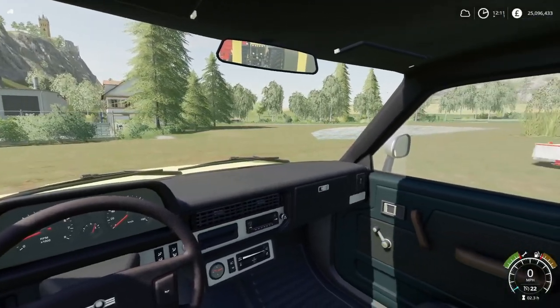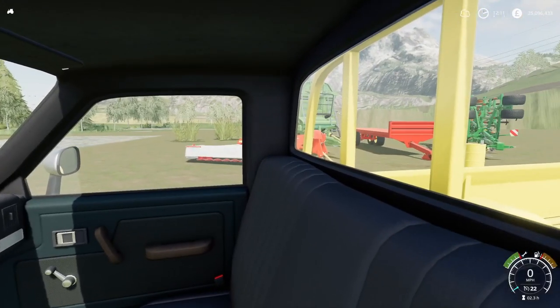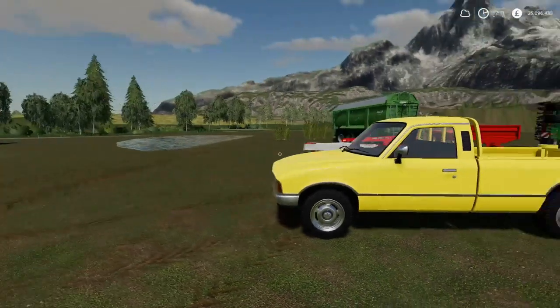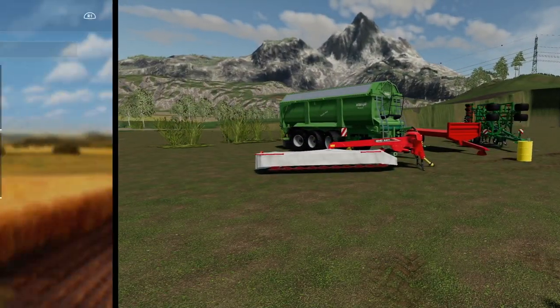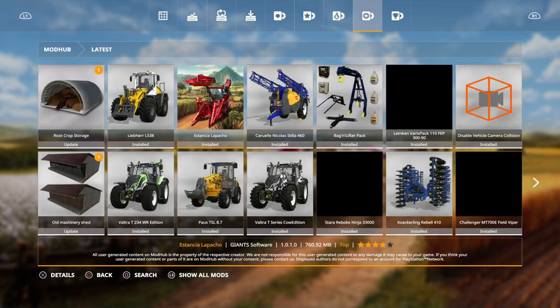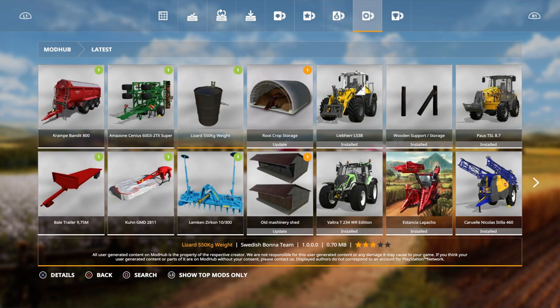Hello and welcome to Farming Simulator 19 new mods, and today we've got a couple to show you. First we'll go into the mod hub — in the mod hub today we've got two updates. If you scroll over to 'Latest', there are the updates. Click on L3, show all mods, and then it comes up with the other items. So first today we have the Cramp Bandit 800 trailer.